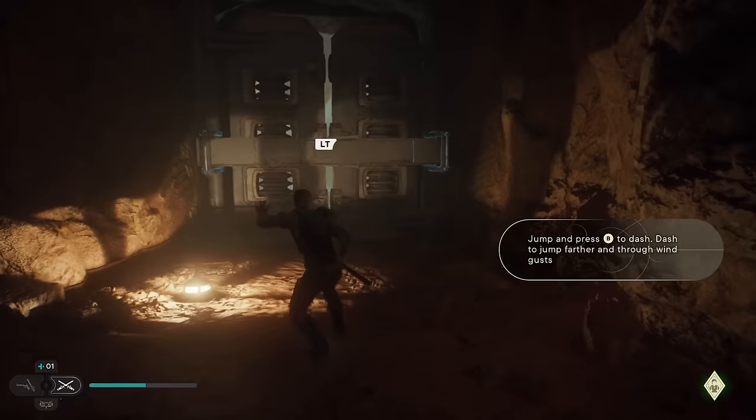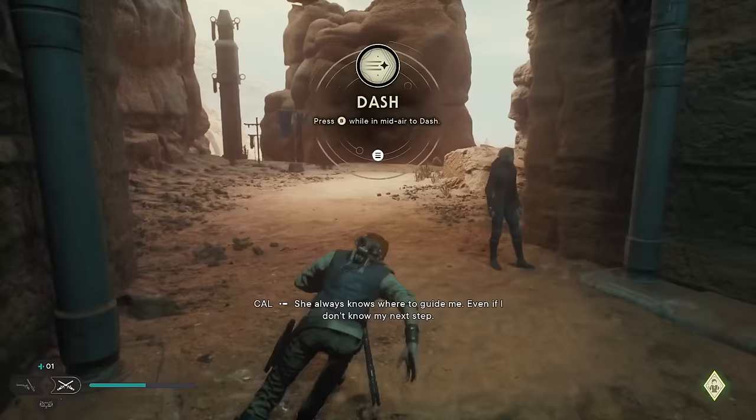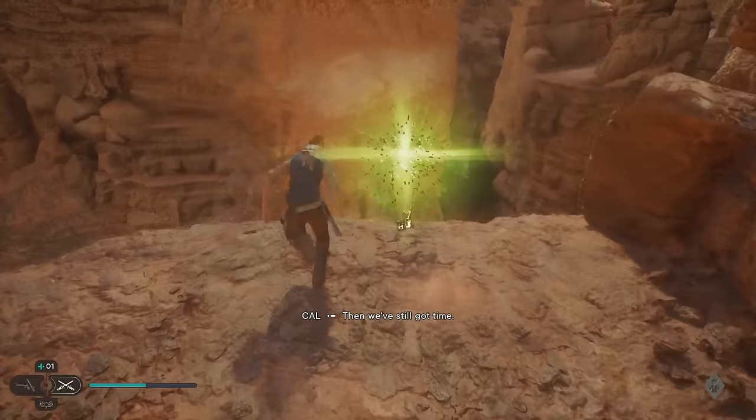Now I'm going to use this and keep going. We're going to double jump and then dash in order to make it across that gap. Getting the jump dash makes mobility a lot nicer and easier to control in this game — that's super good. They immediately put it to the test by making you use it like 40 times in a row.